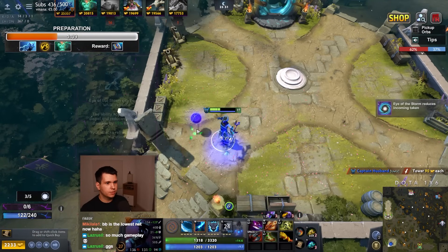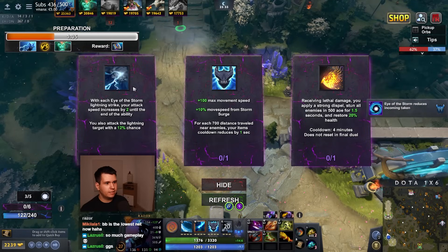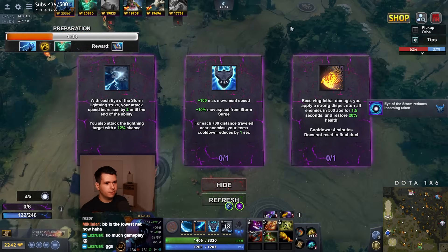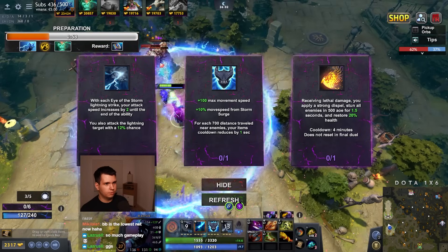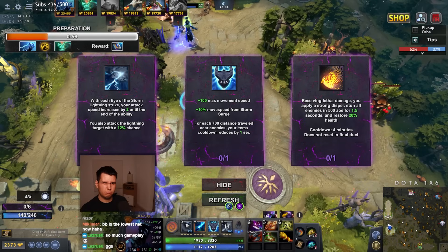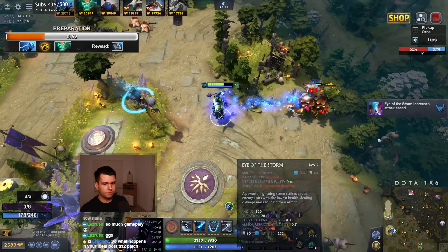Eye of the Storm can be cast with Stun. The ability applies Strong Dispel and reduces incoming damage for 3 seconds. With each Eye of the Storm Lightning Strike, your attack speed increases by 2. Or for each 700 distance traveled, item cooldown reduces. I think I'll get this — you also get some extra attacks with the Lightning Strike.